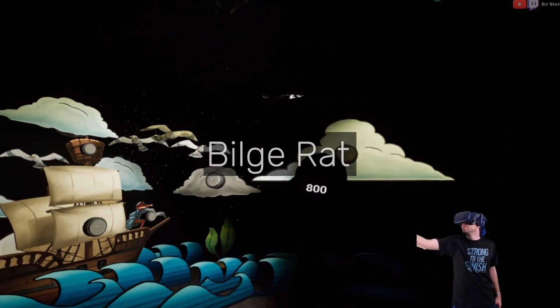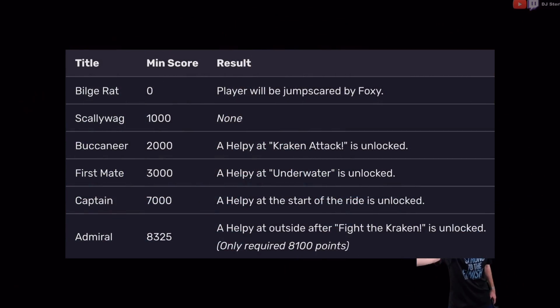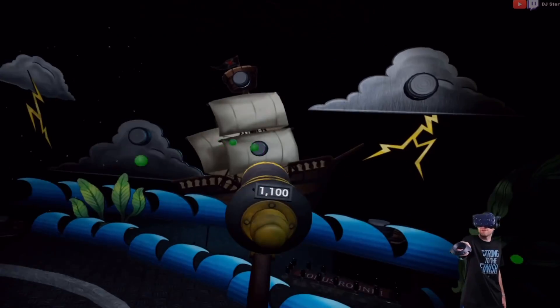"Bilge Rat" refers to the lowest rank you can possibly get in the Pirate Ride minigame in Curse of Dread Bear. If you get this rank, you'll be jumpscared by Captain Foxy — and that's the only way to encounter Captain Foxy's jumpscare. Most players probably wouldn't see this without trying to get it on purpose.